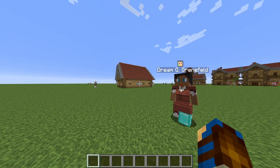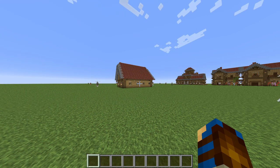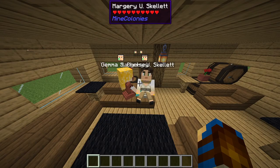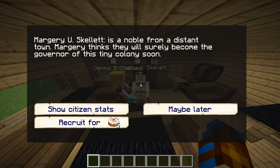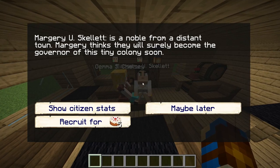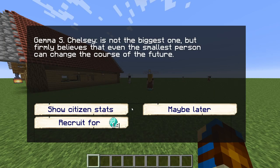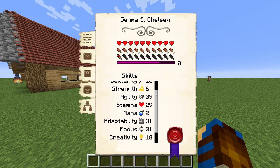Once constructed, visitors will occasionally turn up to the tavern and either wander about or sit on the furniture around it. You can interact with these visitors, who will let you know what type of items they would require in order for you to recruit them to your colony. The items and quantities requested will vary depending on the overall skills of the visitor, which you can check out from their citizens interface.